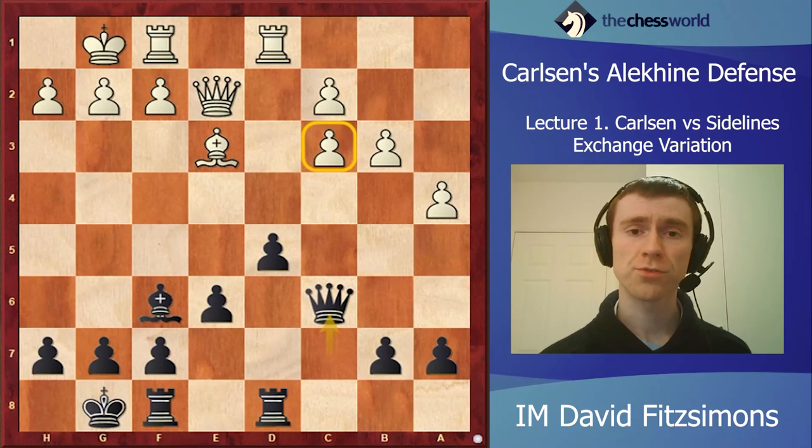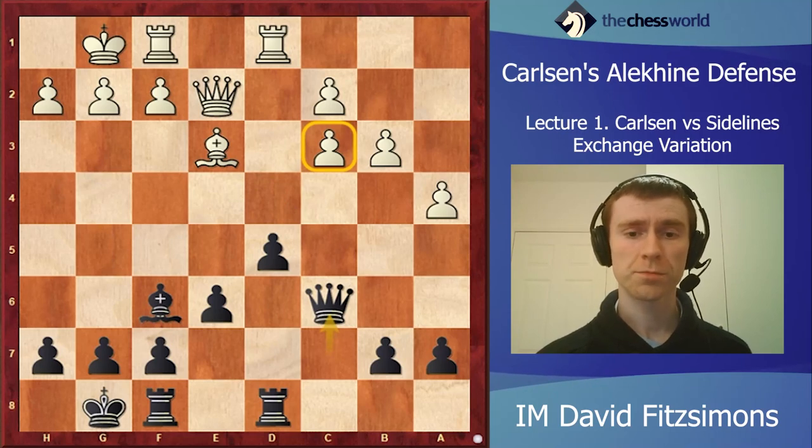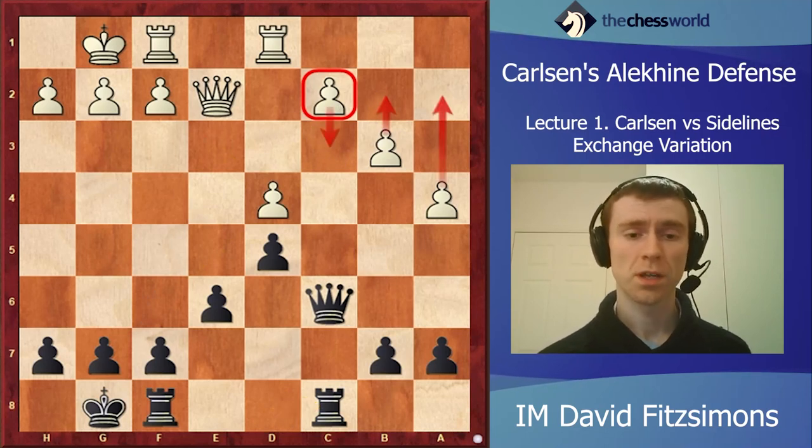White should definitely have played rook d3 here. Instead he made a slight misstep with bishop e3, which undermines his own knight on e5. After queen c7, the knight is forced to move or exchange. White took on c6, and here black could have taken either way. Carlsen decided to take with the queen, very naturally putting more pressure on c3. B takes c6 is equally valid - with such a massive clump of pawns in the center black is doing really well. However after queen takes, the correct choice for white is c4, a very ugly move but dynamically it works well.